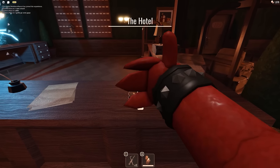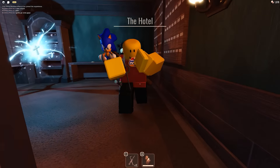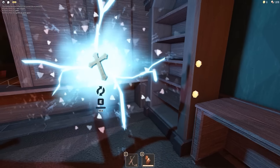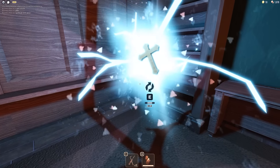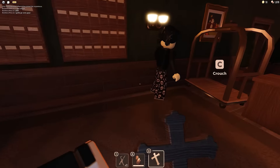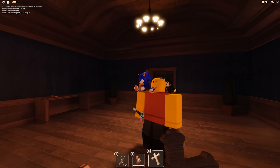First things first, guys, don't forget to smash that like button because there's gonna be some crazy stuff going on in today's video. Let's go ahead and grab this crucifix out of the rift. We're gonna be needing a lot of these today. We're probably gonna be doing about another 13 trips to Jeff's shop. So let's go ahead and get going.